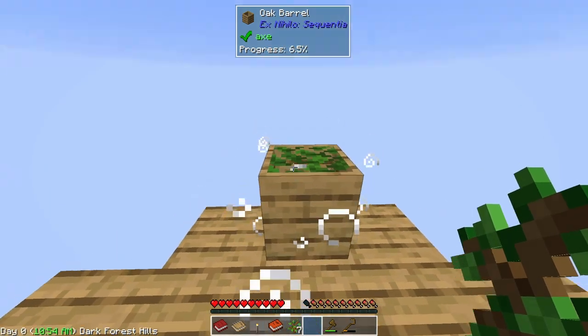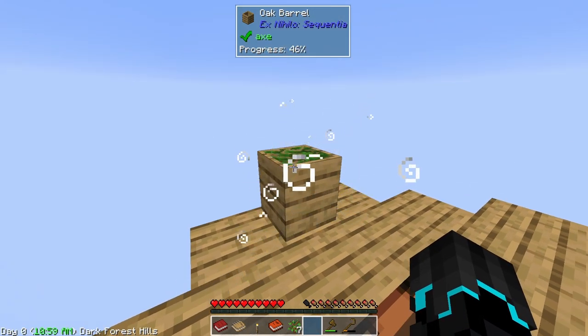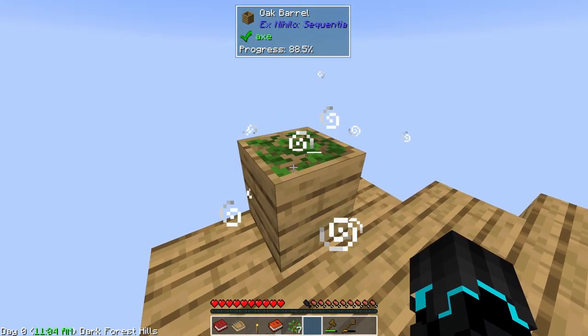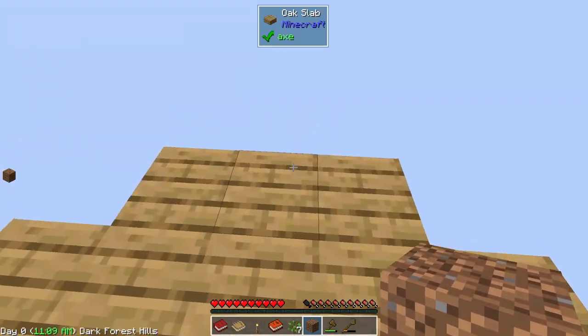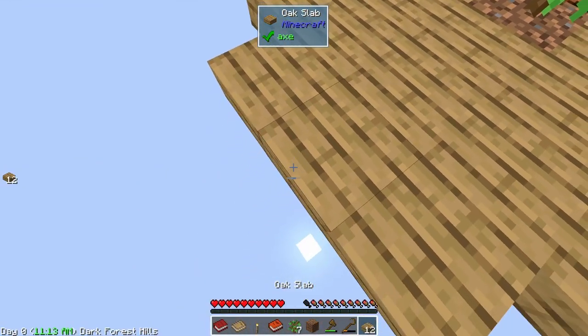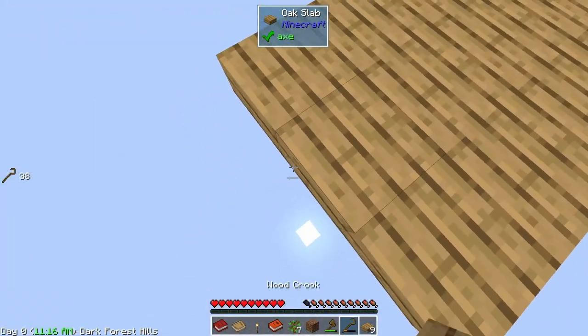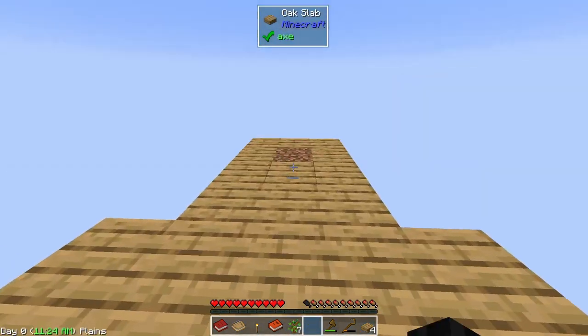We put saplings in there as well and in a moment when that finishes we should be able to get a dirt block. We can plant that down and place yet another sapling.